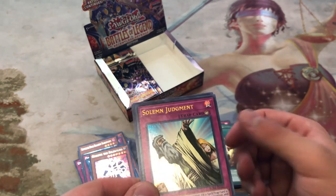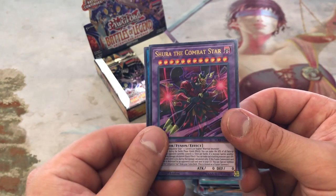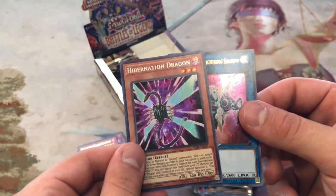Summon Dice, Solemn Judgment — second one of those — Shure the Combat Star, Gai Saber the Lightning Shadow — it's a cool one — and Hibernation Dragon.